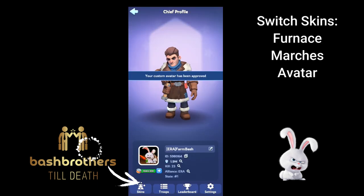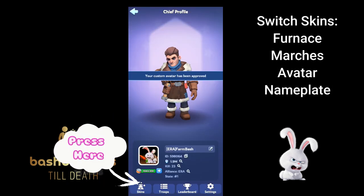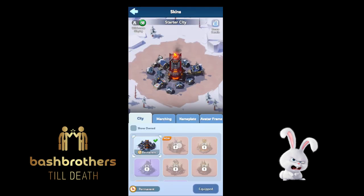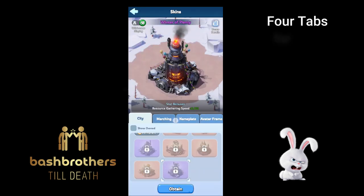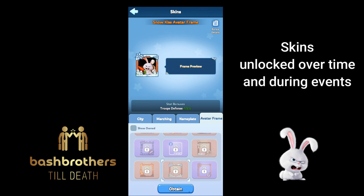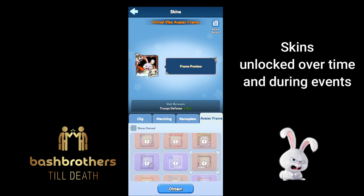You can switch skins early on. Furnaces, marches, avatars, and nameplates all have skins. There are four tabs: City, Marches, Nameplates, and Avatars. They unlock over time and during events, so just be patient.